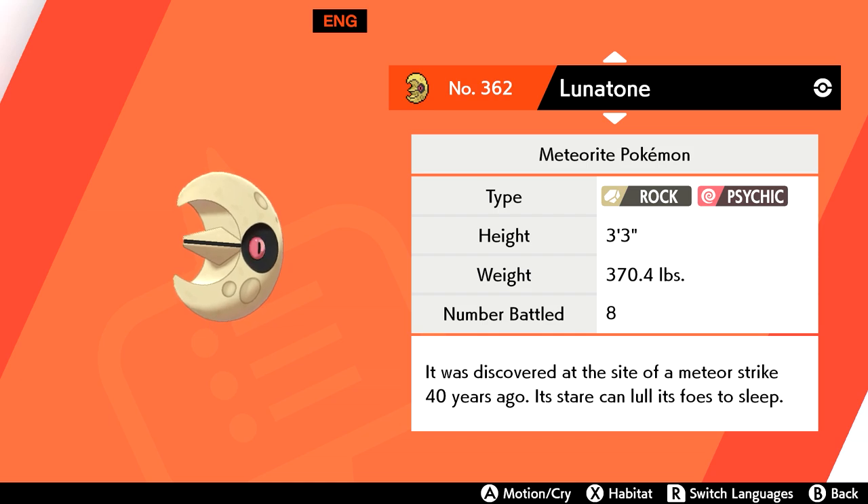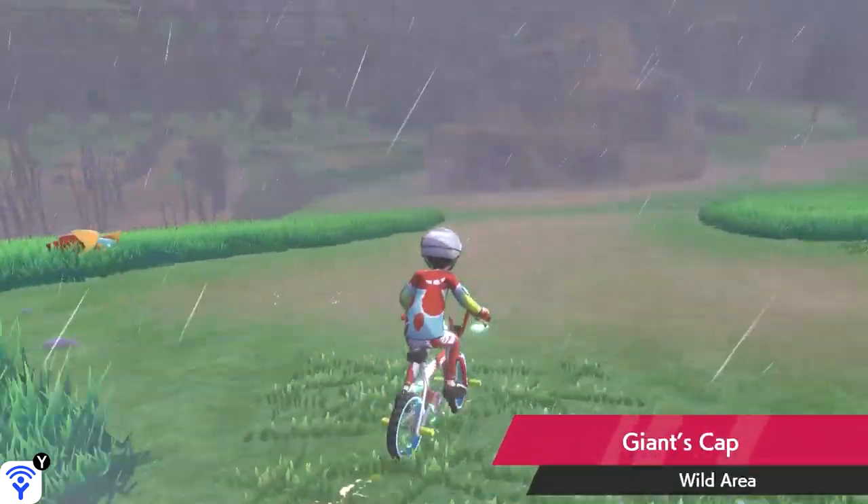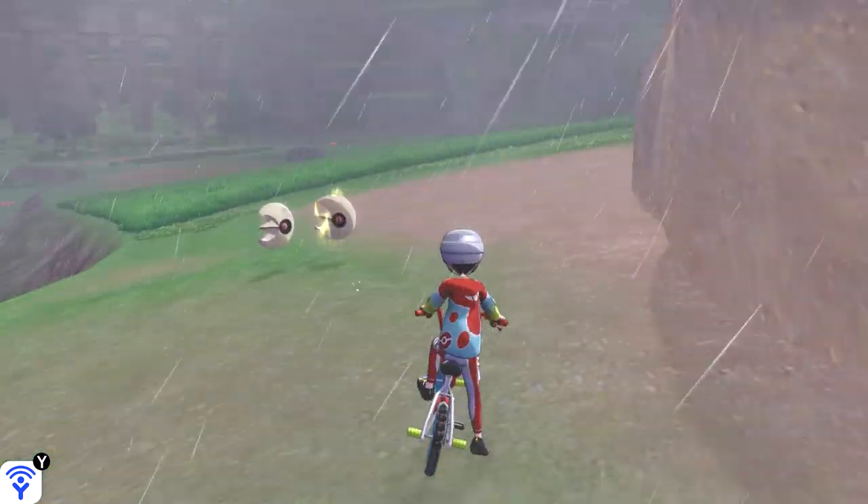Coming off a rare into a guaranteed Pokemon is always nice. Lunatone can be found 100% of the time in Giant's Cap. From the entrance of Hammerlock, they can be found right behind this rock. Same exact spot as Solrock in Sword.